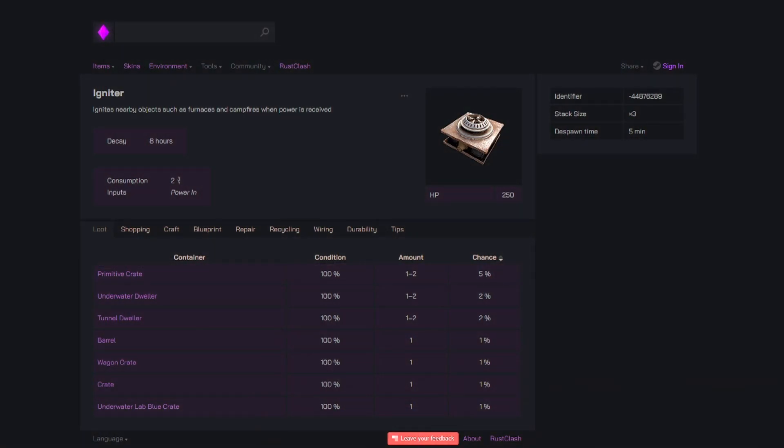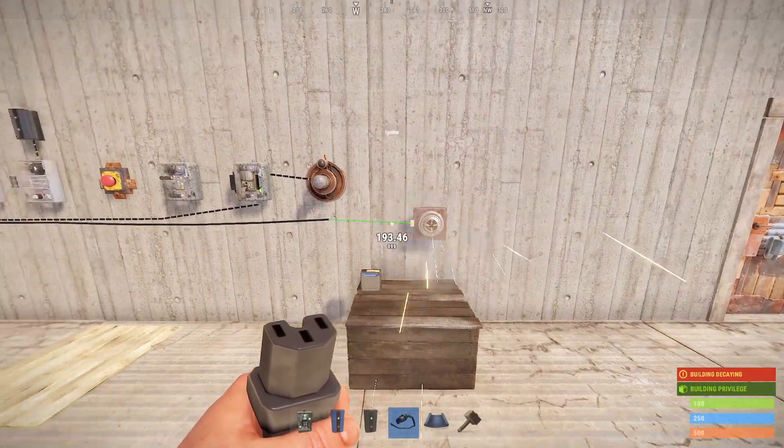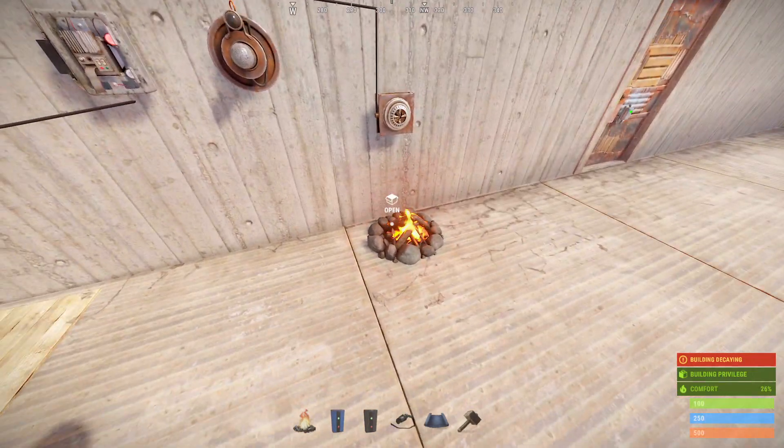Then we've got the igniter, which is most popularly used to turn furnaces on in large groups. You'll want to use something to turn it on and off, though, because it does make a noise and has durability. If we grab the output of a button and plug it into the igniter, you can see it'll turn on for a brief second and then turn off, which is enough to turn something on like a fireplace or a bunch of furnaces.